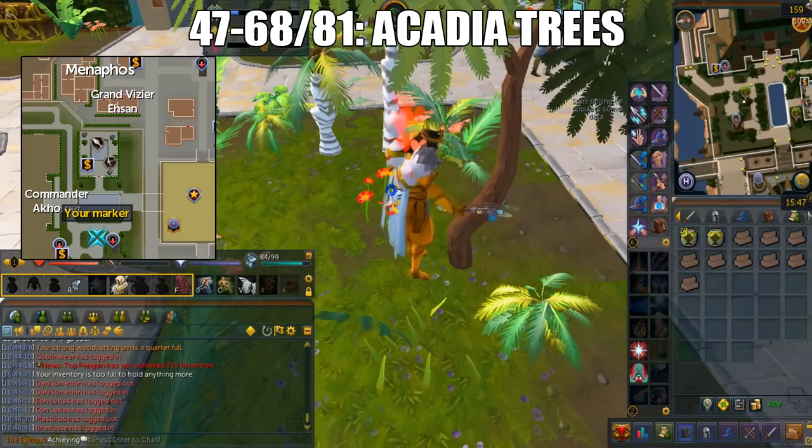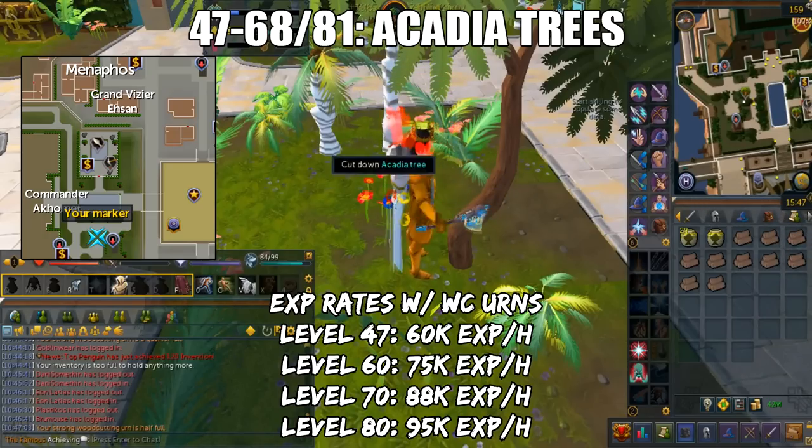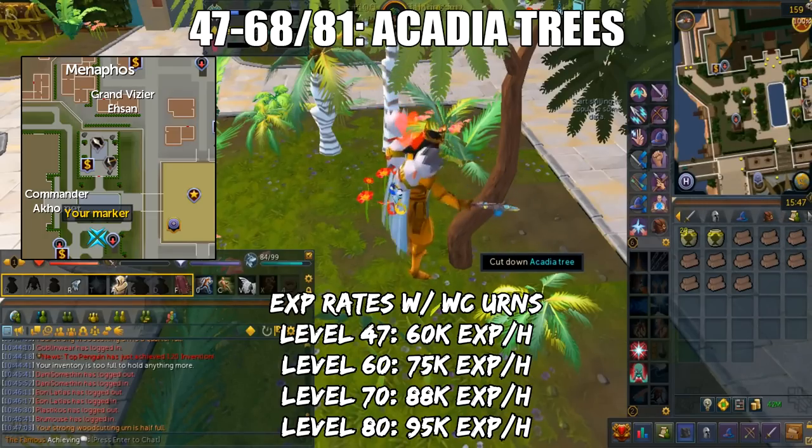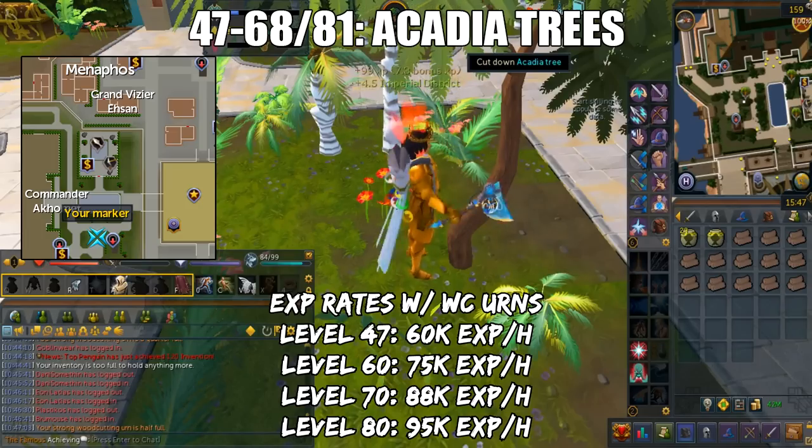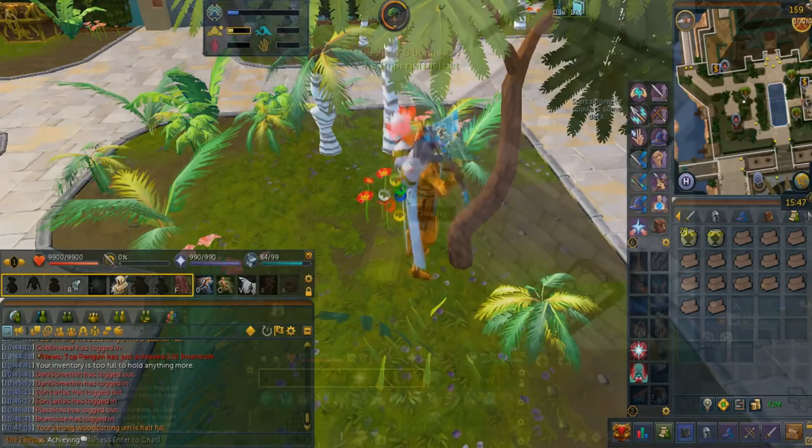Here are the XP rates with Woodcutting Urns, based on your Woodcutting level. Starting off at level 47, you can get 60k XP per hour; then at level 60, 75k XP per hour; at level 70, 88k XP per hour; and finally at level 80, 95k XP per hour.